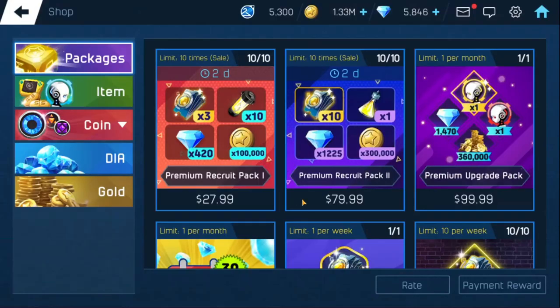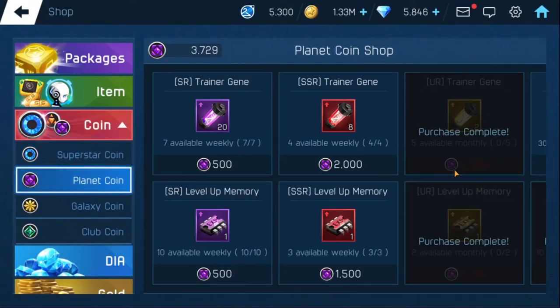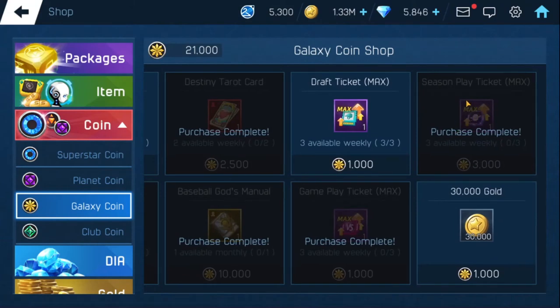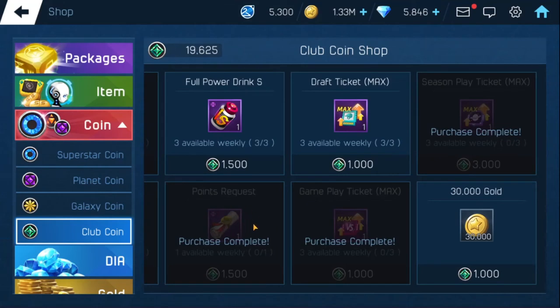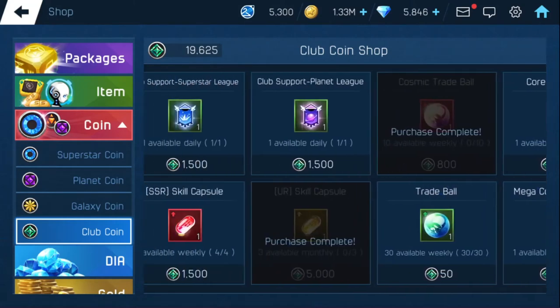Another item you want to get is right here in the shop. If you go to your coin shop and into galaxy coin and club coin, from galaxy coin as you can see I always purchase the season play tickets and the game play tickets — same thing with the club coin. I'll purchase all those, and I'll also purchase the one request you get weekly, and come back to purchase the full power drink later. Those are items you really really want and need.